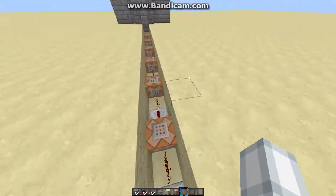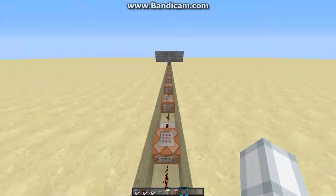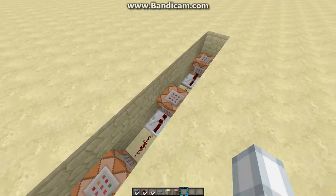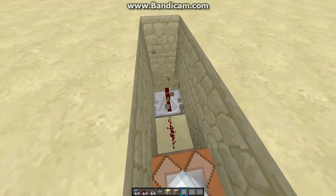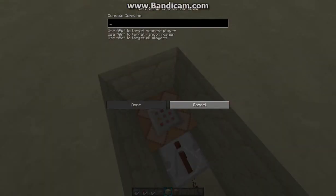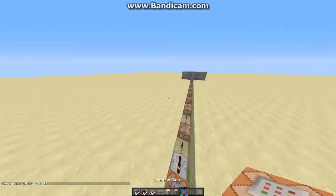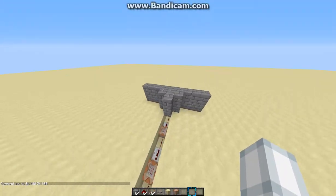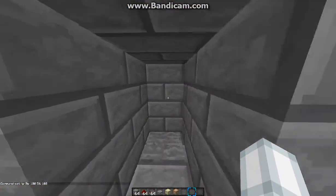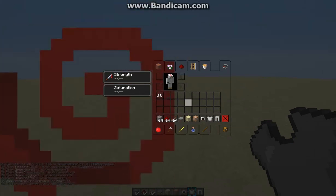Since it's a knight, I think it might need some resistance — but I'm not sure, so maybe not. Also, this is a little TP command: slash tp @p with a random coordinate like 100, 56, 500. Then once you walk on the pressure plate, it runs through all the commands.